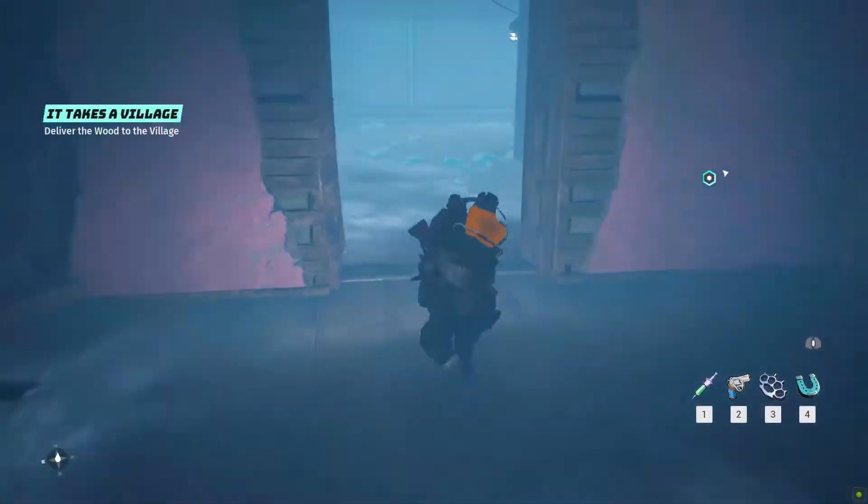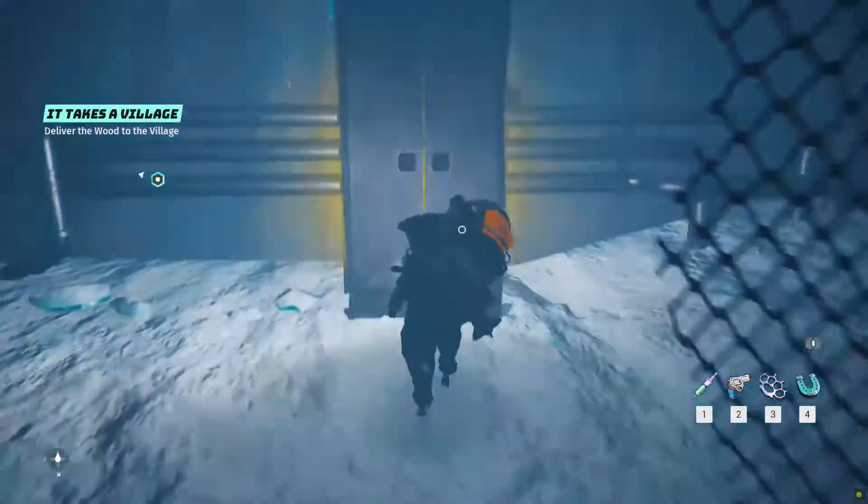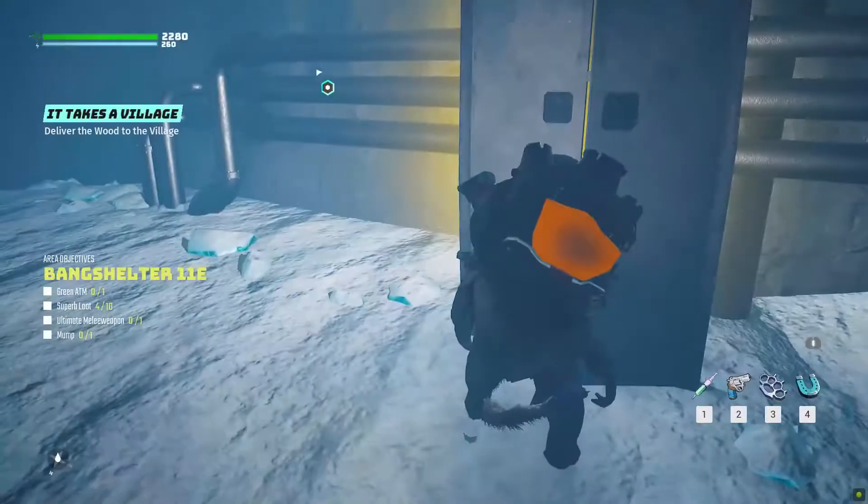Now enter inside the next room, where on the right you can access the service area, and collect the eighth Superb Loot from the shelf at the entrance.